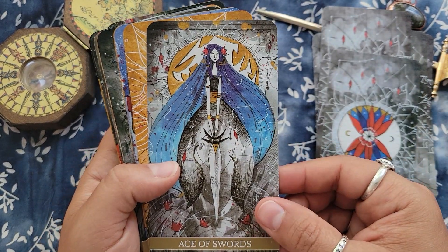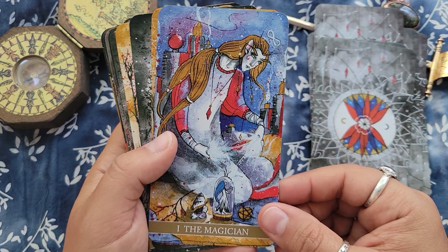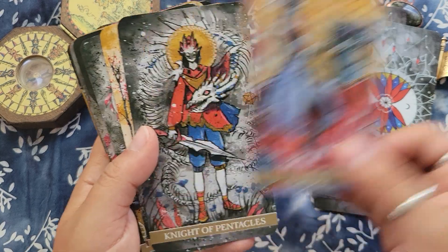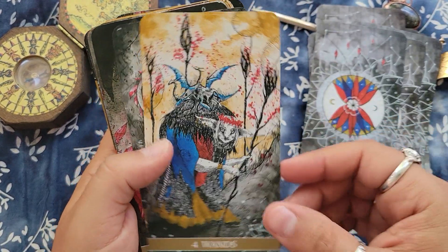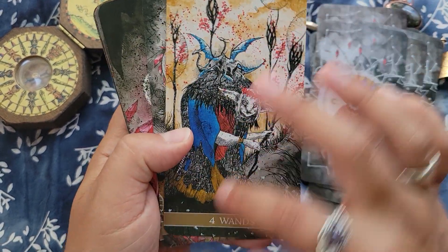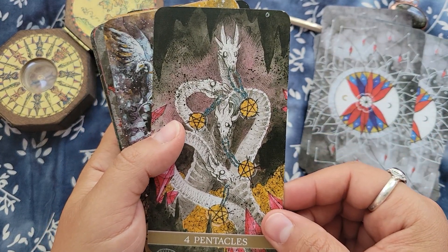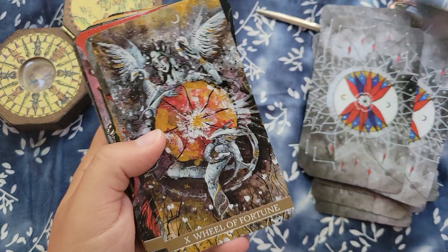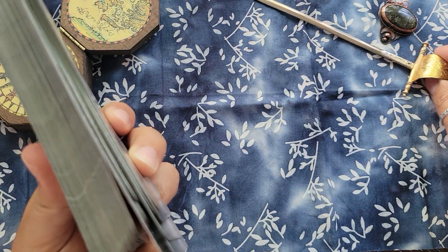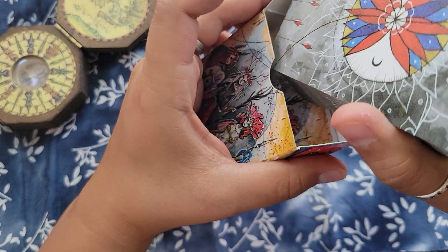We've got a dragon here — I also did not include dragon decks in this. Like I said, this is not all of my fantasy decks. For any of these indie decks I will stick a link in the description box so you know where to get those. The mass market ones — they're on Amazon, Barnes and Noble. Book Depository closed, right? I don't remember.